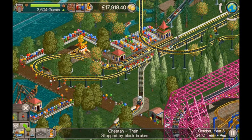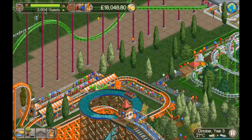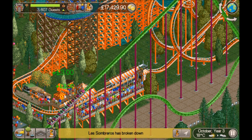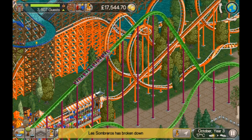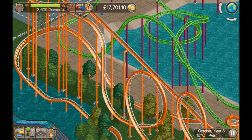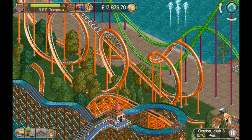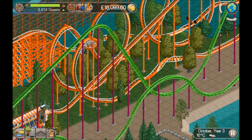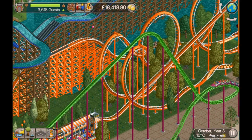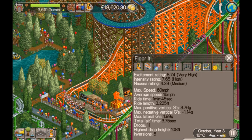Nothing too complex but the guests love it. And then just over on the other side, the orange one — I've built a floorless coaster. I've split the stations again which acts as an extra block section and helps throughput, so you've got one train unloading and one train loading. At the top I've got a block brake which enables another train to enter the section, then two large loops, large cobra roll, barrel roll, turn around, through the photo section, up brake section, and back down. Good stats on that, guests loving it.